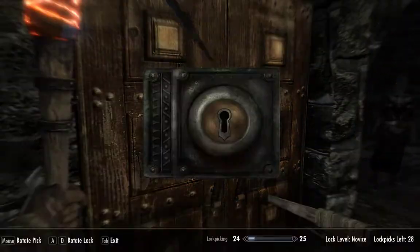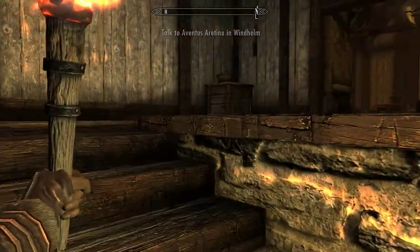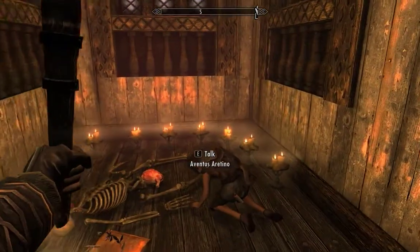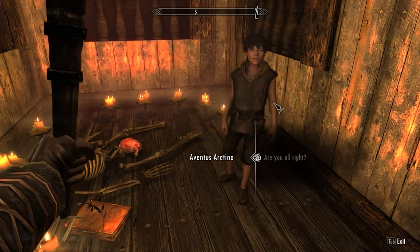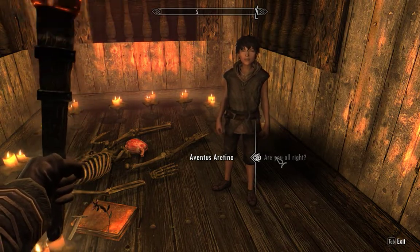We hear that Aventus Aretino is performing the Black Sacrament, which is really nice because we're going to be able to get a human heart here. I need a human heart to make the Daedric Reaper armor later on, so I'm going to collect those and hoard them. Aventus is so happy to see us: 'Finally! It worked! I knew you'd come! I did the Black Sacrament over and over with the body and the things — and then you came! An assassin from the Dark Brotherhood!'